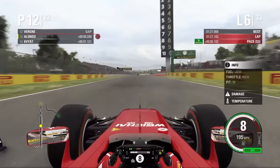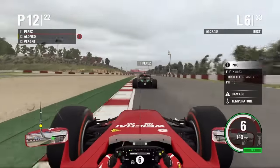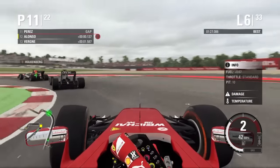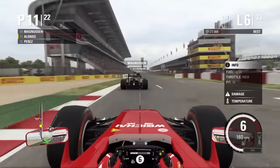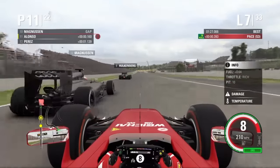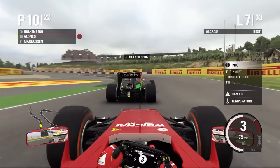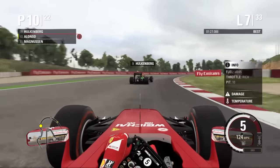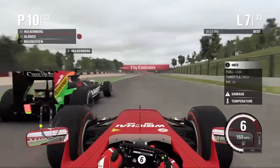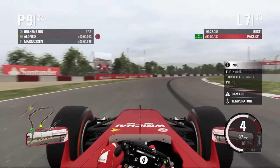At the start of lap six we easily get past Jean-Érik Vergne — that Renault engine, pathetic. Now we're going to overtake Perez at the end of the second DRS straight with a late brake maneuver, and yes we pull it off — P11. At the start of lap seven we've got Magnussen and Hülkenberg just in front of us. We pull alongside Magnussen and go up to P10. Hülkenberg is next in our sights — we get a much better exit coming out of turn three, pull alongside through turn four, and we are up into P9. Great stuff from Alonso.